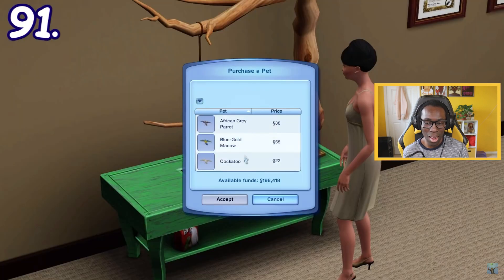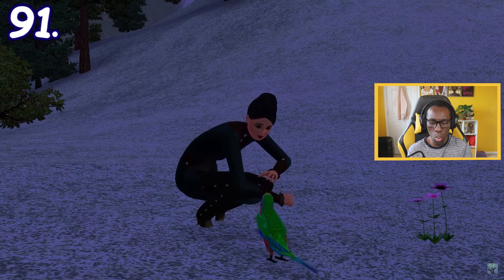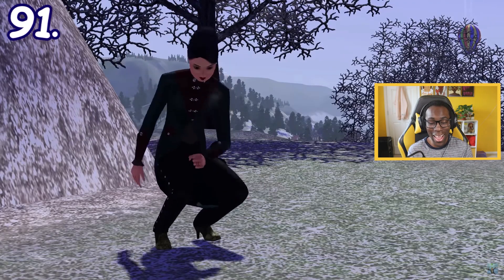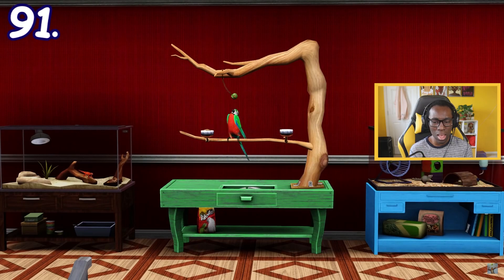In Sims 3 Pets, besides buying small pets from cages, Sims can find and befriend or catch them straight from the wild. You can befriend rodents, turtles, snakes, birds, and reptiles, and you may find uncommon or rare species from the wild. You can also fail, but once caught, they can be placed in their corresponding cages.